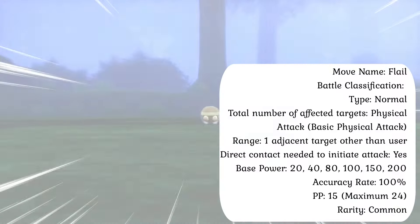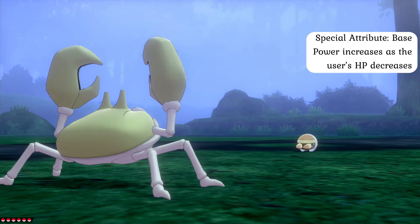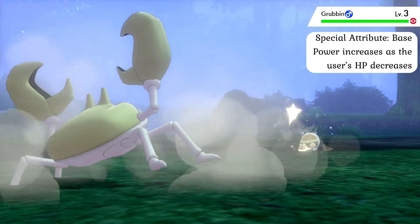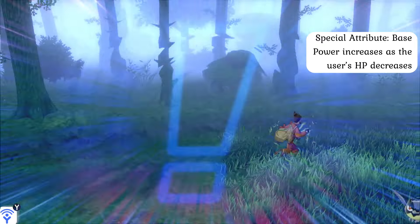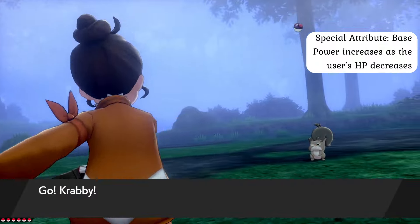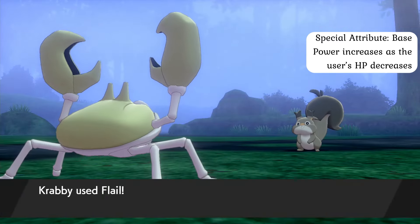Much as its name suggests, the Flail Attack is effectively a strike delivered to the opposition while the user is aimlessly flailing about — essentially nothing more than a massive nerve response to trauma inflicted on the body. When this move is used, the user's brain wildly sends out electrical signals to the muscles, causing them to contract rapidly and uncontrollably, forcing the user to literally flail about without much bodily control. Due to the mechanics of the attack, the nerve response generated is completely dependent upon how active the user's pain receptors are, reflecting the amount of damage they have sustained in battle. As such, the damage dealt increases as the Pokémon takes damage, starting at a base power of 20 and topping out at 200 when the user has less than 5% of its maximum HP left.